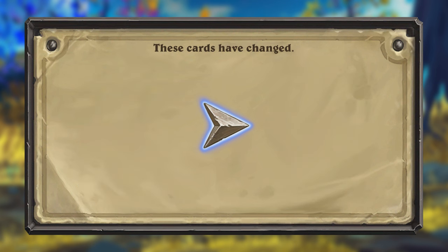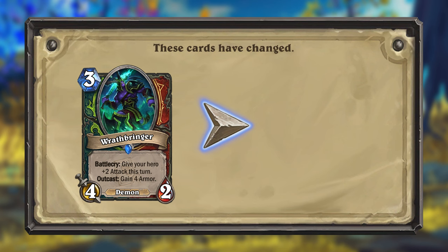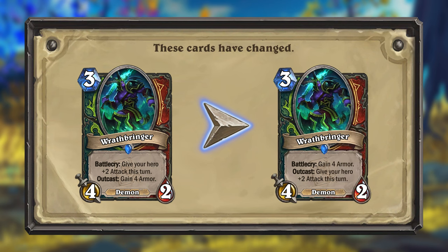The next card changing is Wrathbringer for Demon Hunter and Warrior. This card has both a Battlecry and an Outcast effect, but the Battlecry in particular was a bit too easily attained, so the effects of the Battlecry and Outcast will now be swapped.